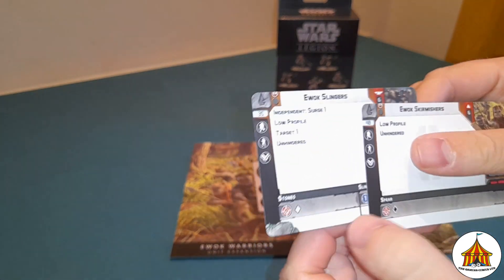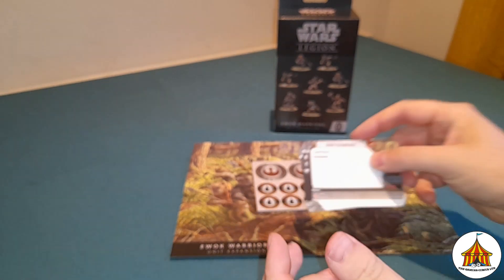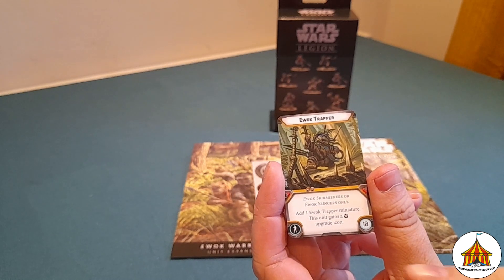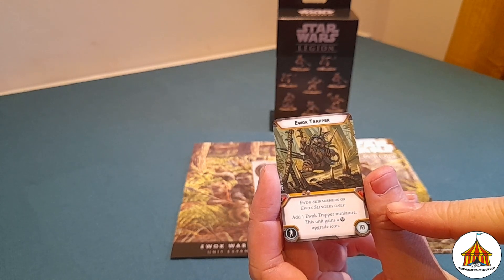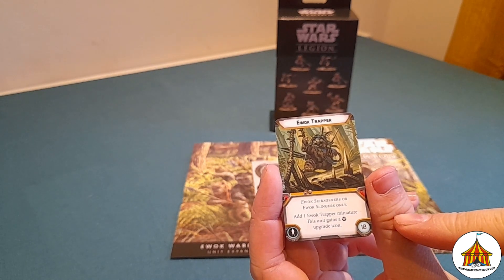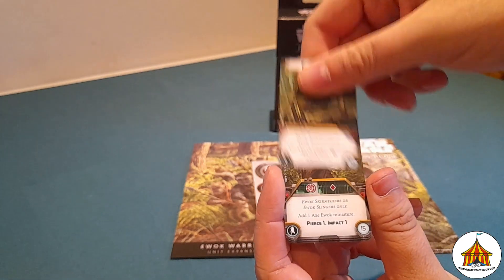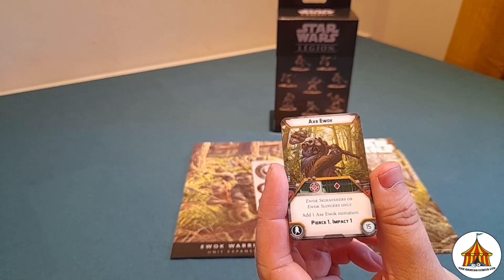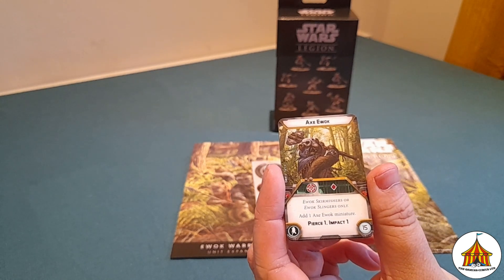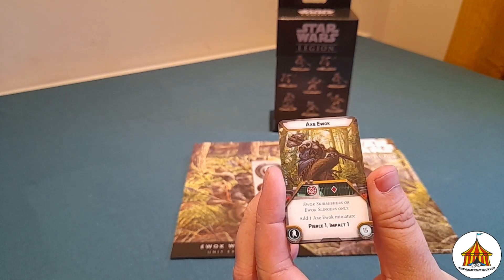You'll notice that one is a trooper and one is special forces, which is why we had the two different order tokens. The Ewok Trapper is a trooper upgrade you can add to Ewok Skirmishers or Ewok Slingers — it adds one Ewok Trapper miniature and this unit gains one training upgrade icon. You also have the Axe Ewok, which adds red dice to the attack pool for Ewok Skirmishers or Ewok Slingers — it adds one Axe Ewok miniature and the attack gains pierce one and impact one.